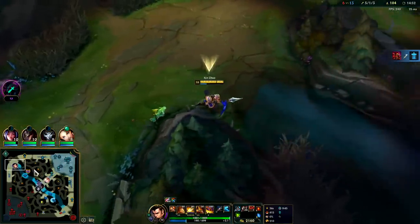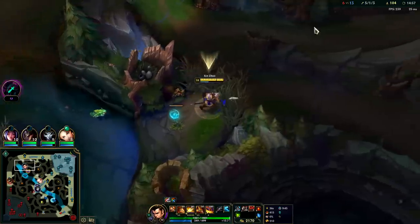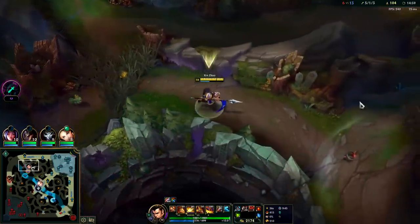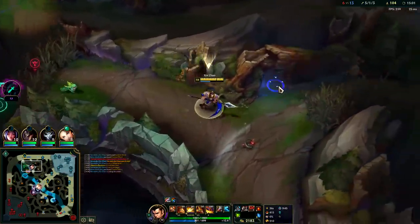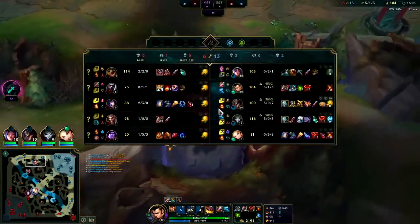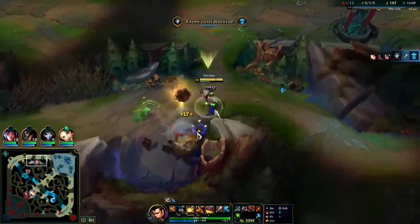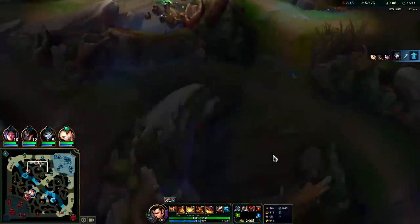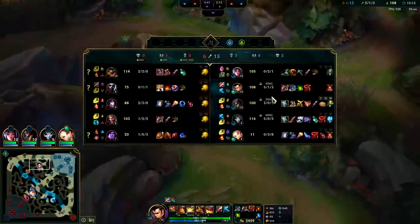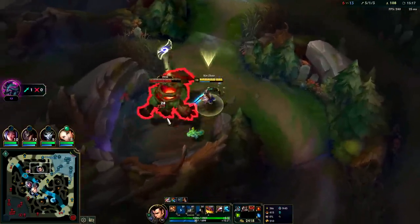Sitting on 2k gold. Jungle item's almost up. I have a feeling they gave up because I don't see any of them on the map. Oh it's warded — that sucks. Now they know I'm here. They're not even that far behind, they're pretty much tied up in CS even though we have double their kills. If you're tied in CS you're not really behind, because if three of us die just once they get all of our shutdown and they're back in the game 100%.